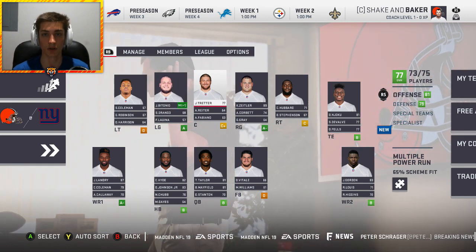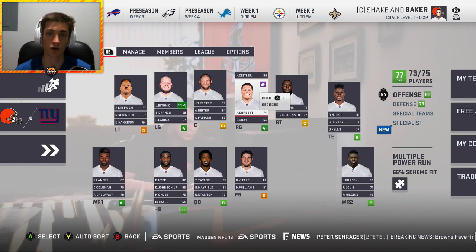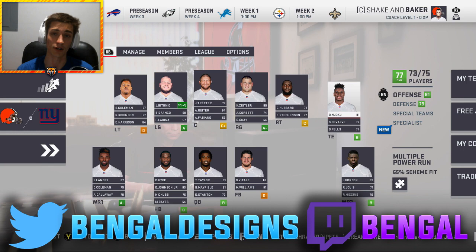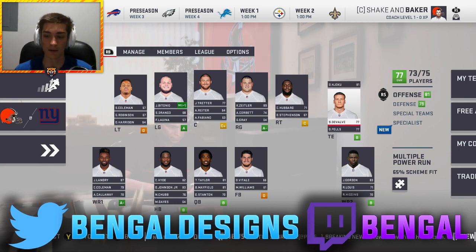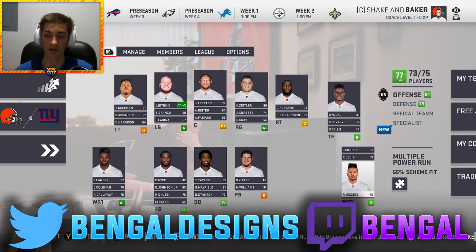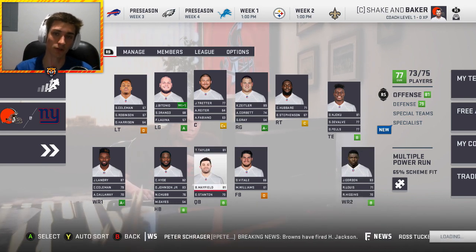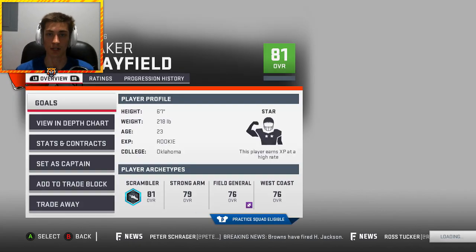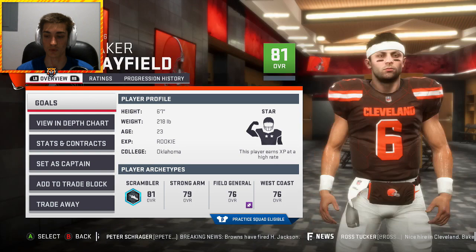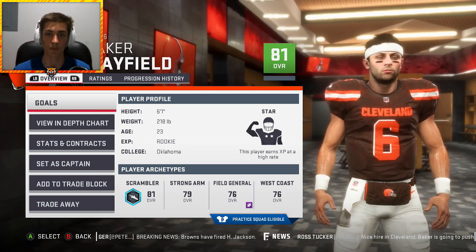Today we are rebuilding the Cleveland Browns. This rebuild will be unlike a lot that I do across the course of the year as I will be doing almost all of them in a live commentary style format. In this case, I recorded it a little while ago so I had to post-comment. Hope you guys enjoy it regardless. Definitely subscribe for more Madden NFL 19 rebuilds as we're looking to build around quarterback Baker Mayfield, selected with the number one overall pick in the draft.